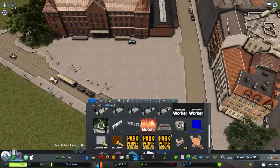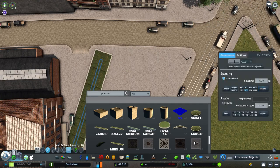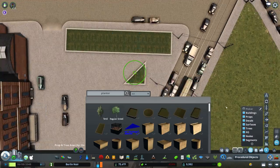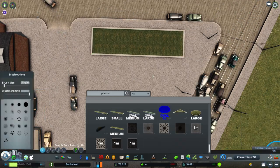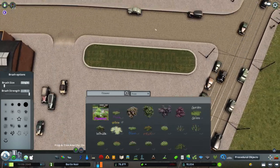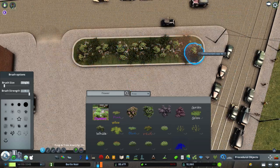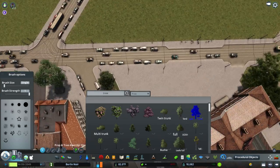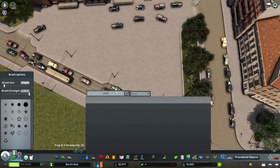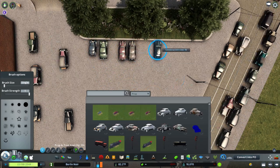Here I'm detailing the front of the station. Looking at the satellite view picture, there appeared to be a very small parking lot, which surprised me — I personally didn't think parking lots would be a thing in Europe at this time, but who knows, maybe they were. So I just threw a very small parking lot type thing here, placing a couple of prop cars. I didn't actually lay any parking lot spaces so cars would spawn and park there, just props.